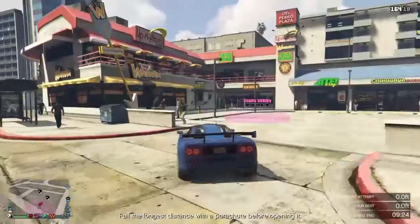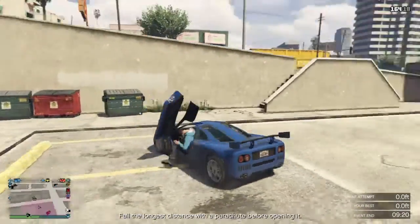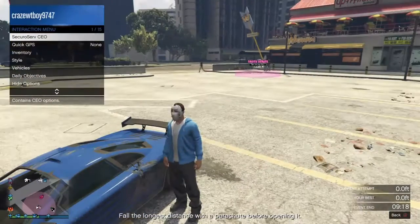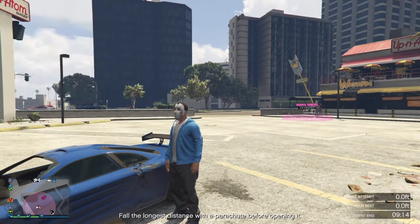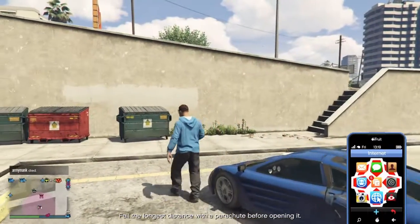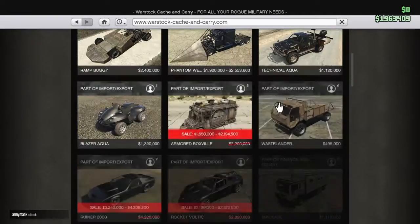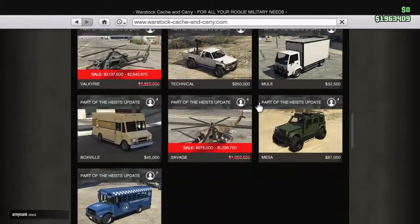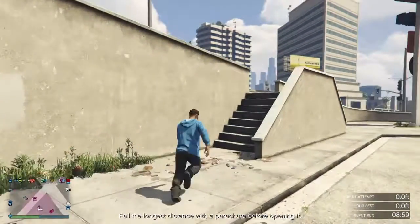One of the good things about the Buzzard is that while it is a Pegasus vehicle, you can call it in from the CEO menu if you own it — it's free. If you do not own it, you'll need to buy it from Warstock Cash and Carry for 1.75 million.